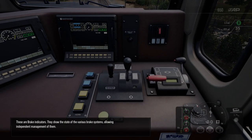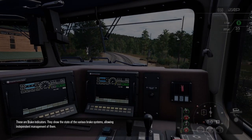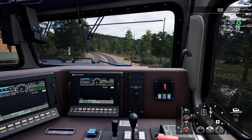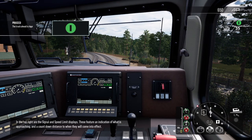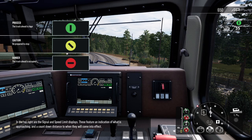These are brake indicators. They show the state of the various brake systems, allowing independent management of them. In the top right are the signal and speed limit displays, which feature an indication of what is approaching and a countdown distance to when they will come into effect.